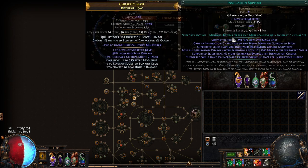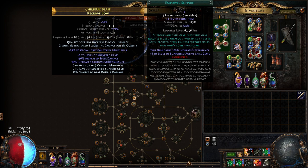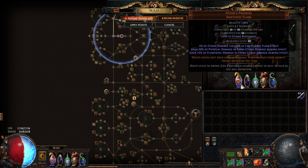You want to start with level 21 Blade Vortex — Vaal Blade Vortex level 21 is also good — and ideally Empower level 4, but you can start with level 3 and upgrade later. Another necessity is a helmet with 30% increased Temp Chains curse effect enchant; the base doesn't really matter as long as you get some ES, life, and resists on a rare helmet.